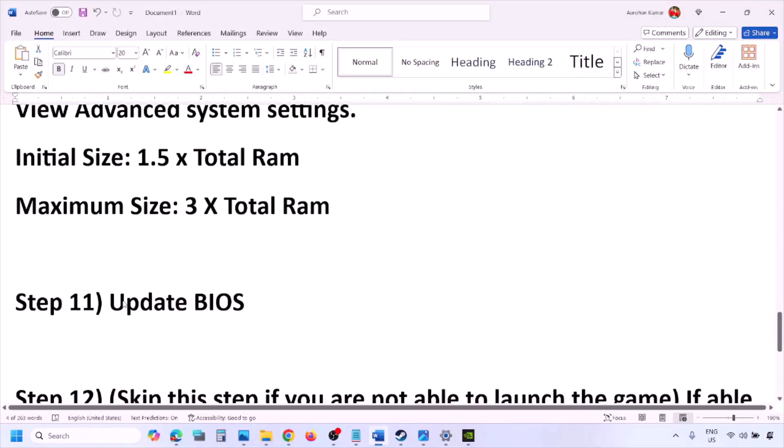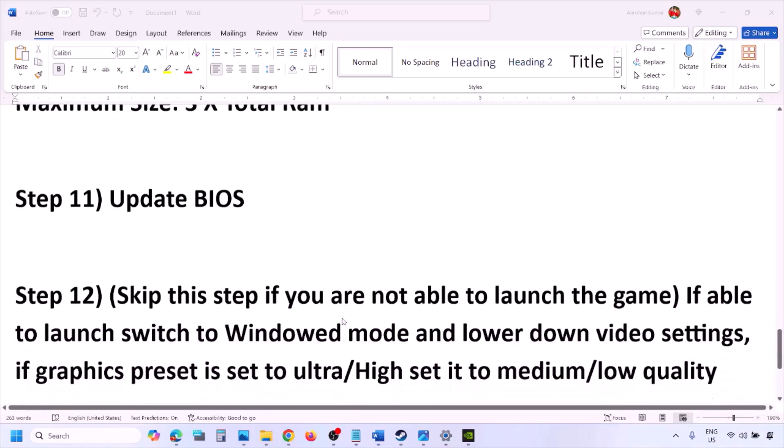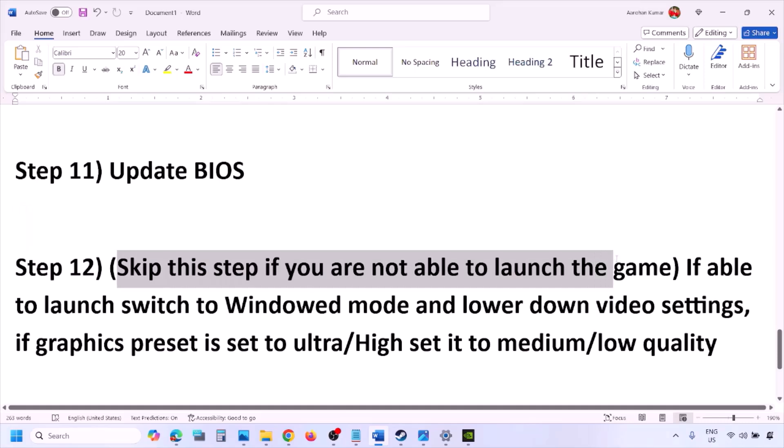The next step is to update the system BIOS. Go to your system manufacturer's website — Dell for Dell computers, Lenovo for Lenovo, etc. Select your model number, find the latest BIOS update on the software and download page, and download and install it. For laptops, make sure the battery is above 10% and the AC adapter is connected. Do not unplug the power cable during the BIOS update.